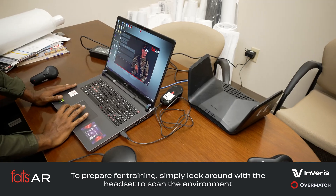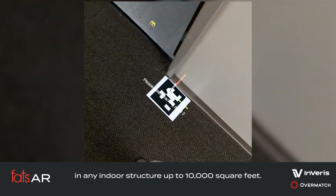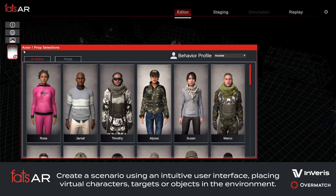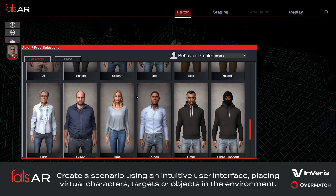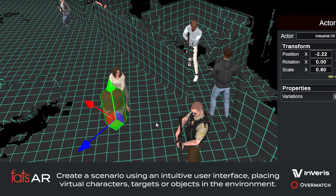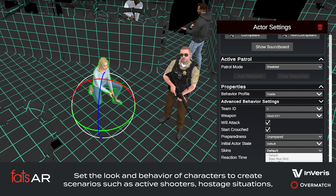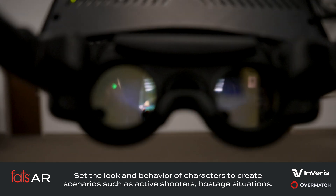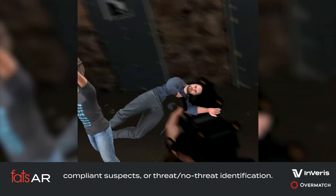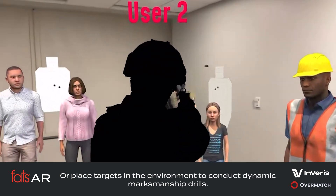To prepare for training, simply look around with the headset to scan the environment in any indoor structure up to 10,000 square feet. Then, create a scenario using an intuitive user interface, placing virtual characters, targets, or objects in the environment. Set the look and behavior of characters to create scenarios such as active shooters, hostage situations, compliance suspects, or threat-no-threat identification. Or, place targets in the environment to conduct dynamic marksmanship drills.